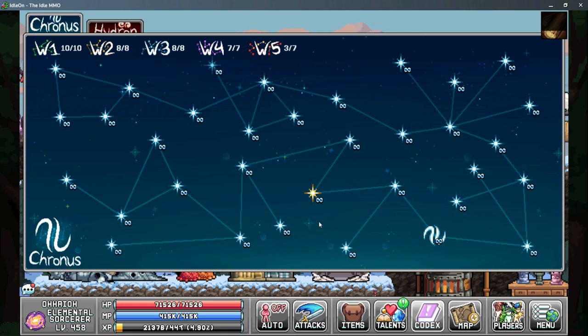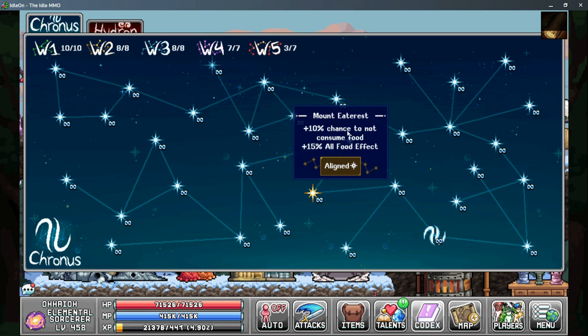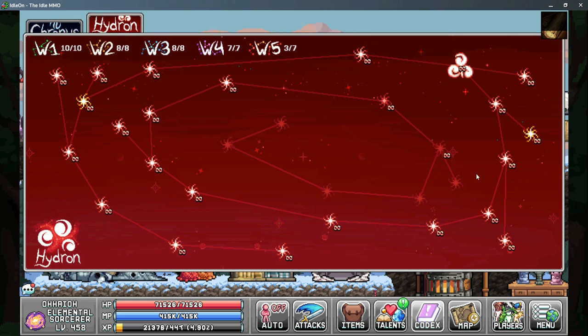On to our star signs — there are three that give you some benefits. Mount eaterus gives you more food effect and also reduces the chance to consume those soul bull gums. On the hydrant tab the main thing we want is praise bia which gives us more worship efficiency and a little bit more exp. The last one is kind of a gimme tab and we're just taking the 3% wisdom from wiz pomo.